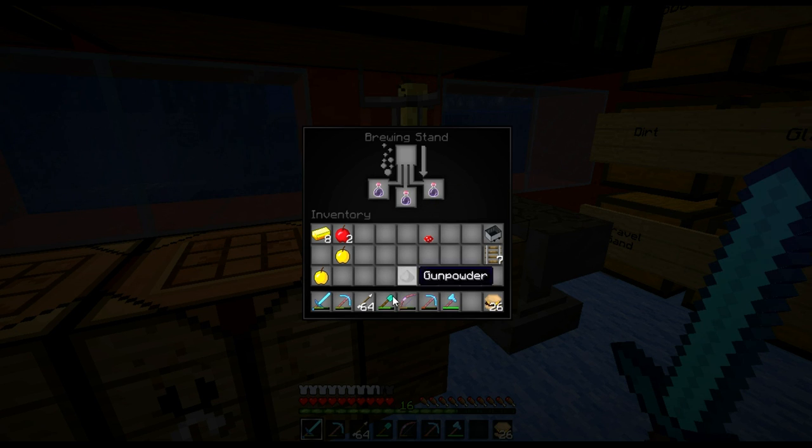So there we go — we've got the potion of weakness. Add to that some gunpowder and that's going to create our splash potion. That's quite important to do. So those are the basic things you need.